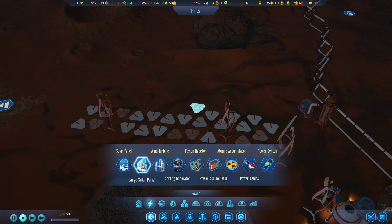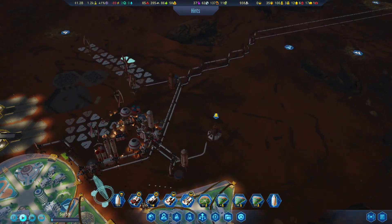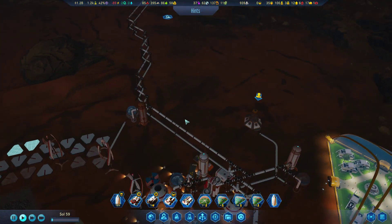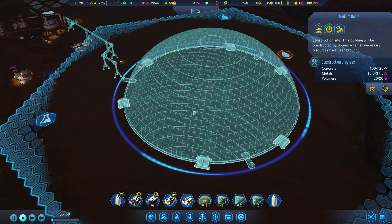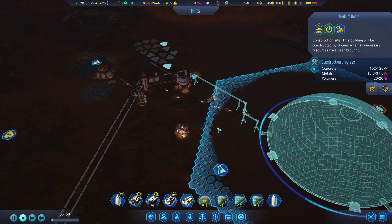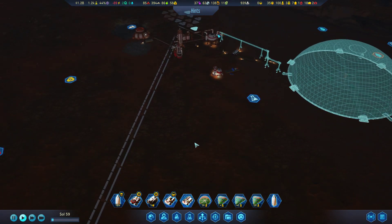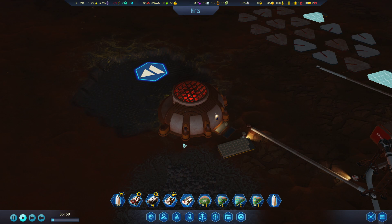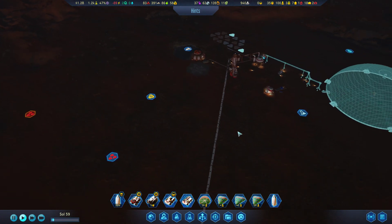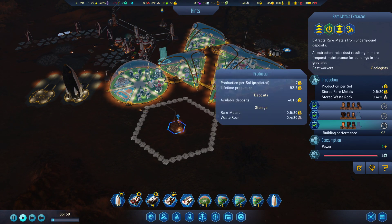Let's build a little bit more electricity. By the way, you're cooking concrete here. If we mouse over here we can see it — and that's how it works. 401 deposits — that will take some time to exploit everything.